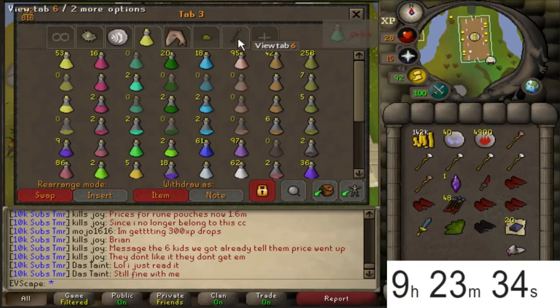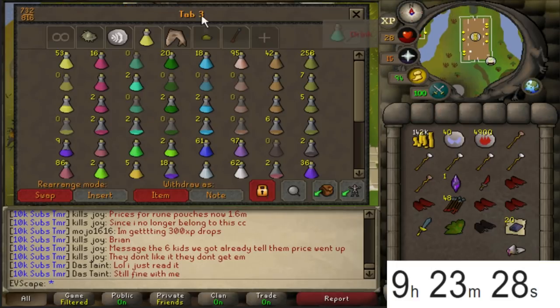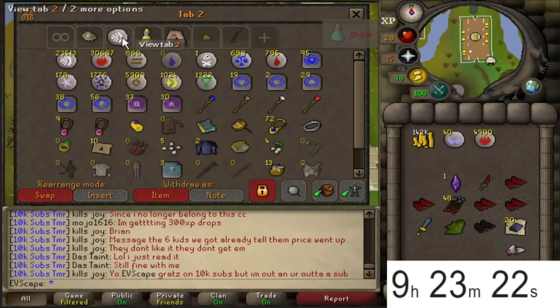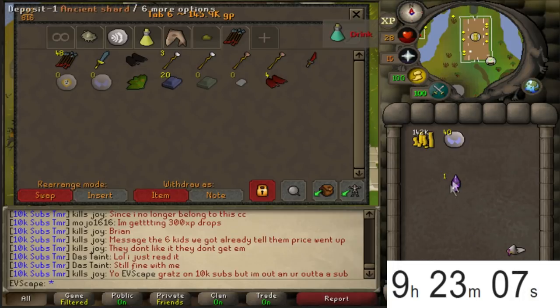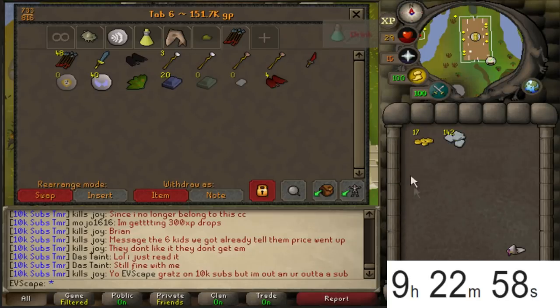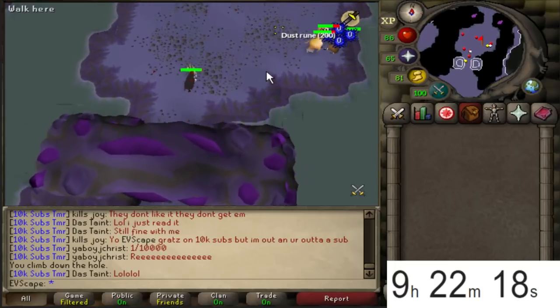We used 1,000 chaos runes and 500 death runes - that's a profit guys, we definitely made money, which is really nice. Getting some great mage XP and it's completely free. Banking everything - I already made a tab. Fire runes, red d-hide vambs, dragon daggers, rune arrows - everything in the tab to keep track. We had 12 ancient shards when we started. Converting 142k cash into platinum tokens.